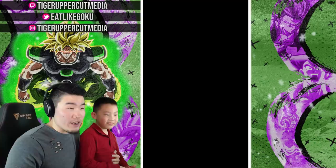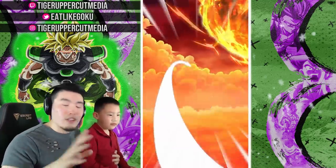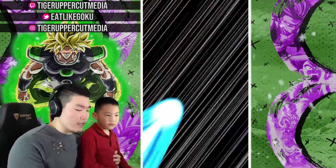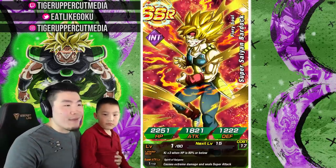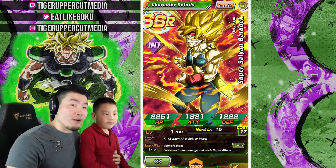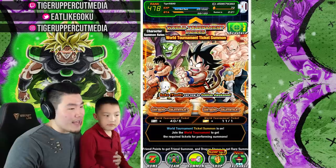That is dupe number three for the Bardock. Let's do our last gold ticket here. Let me know in the comments down below if you guys are still hunting for any of these World Tournament Units. I feel like most people who have played this game for a good amount of time probably already have everything. But if you guys are still hunting for that one unit like Demon King Piccolo or that buff Goku I just got, let me know. You guys know how I feel about Bardock — he's by far one of my favorite units or characters in the entire Dragon Ball franchise. Any amount of Bardocks I can get, I'm happy with that.